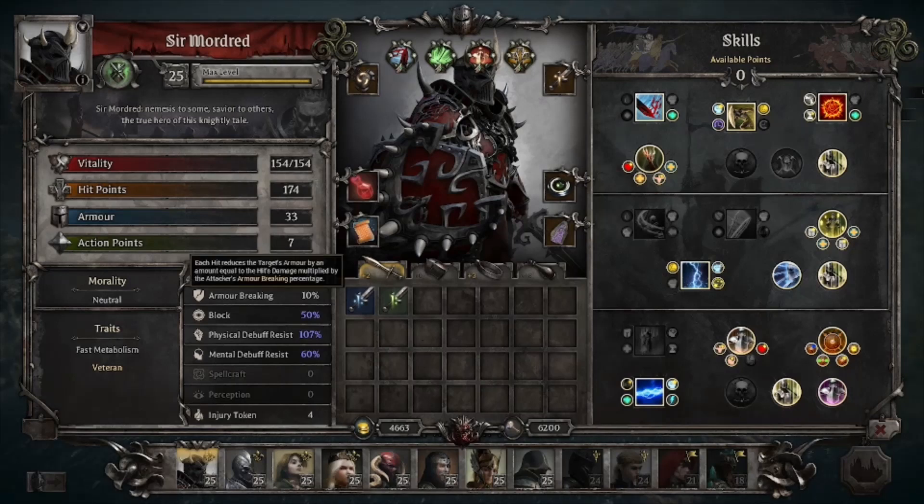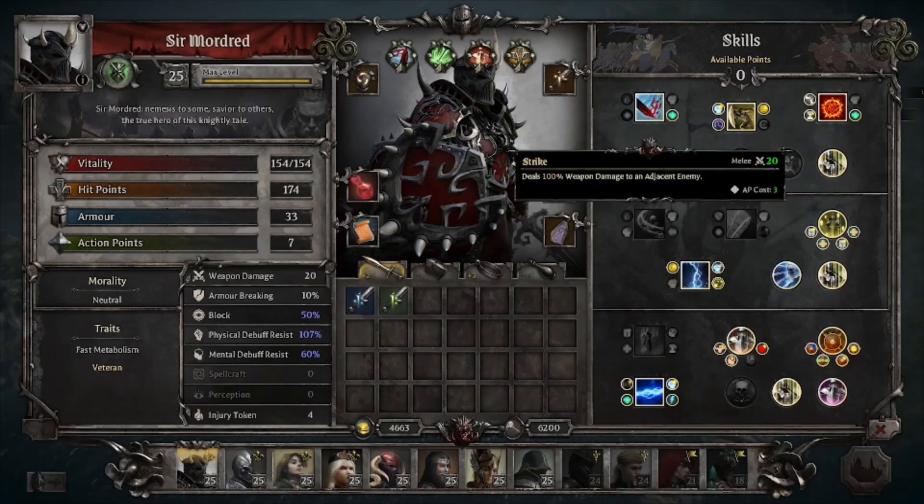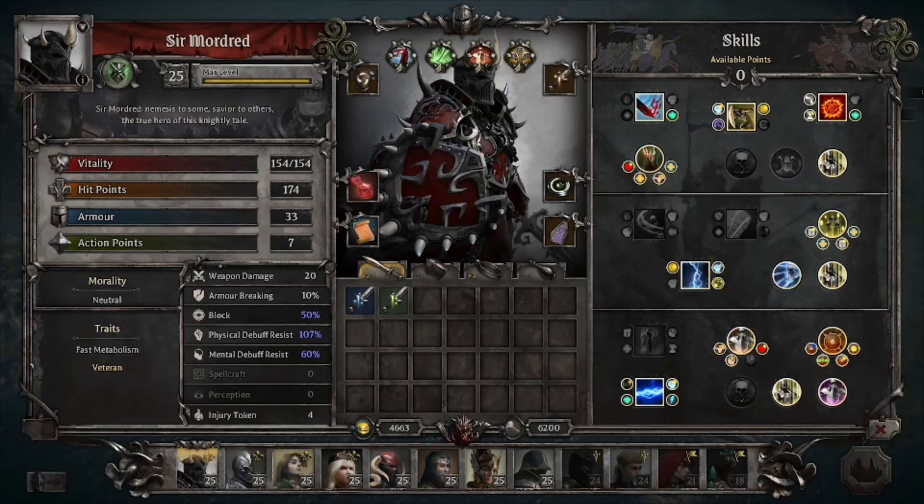Next up we have armor breaking. Armor breaking is pretty simple, but calculating it can become a bit more complicated when you get more and more bonuses stacking onto it, whether it be through gear, skills, and even an essence that can increase this. To put it simply, Mordred here is going to be a nice easy example. Mordred does 20 damage under ordinary circumstances without status conditions, buffs, etc. His armor breaking is 10%. So when he hits an enemy with strike — which is just 100% weapon damage — striking them for 20 damage, they will lose 2 armor.